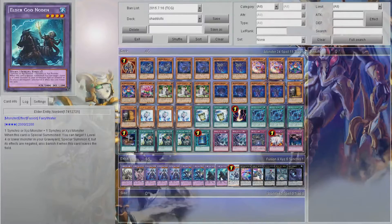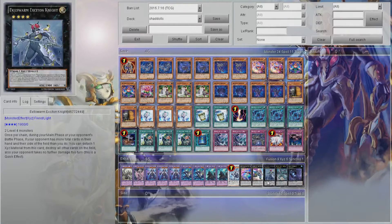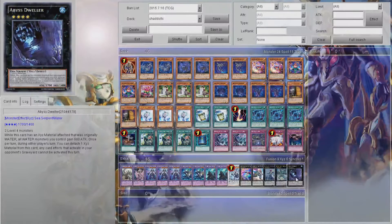We have 3 Constructs, 2 Winda, 2 Nordin, 1 Trish, 1 Performage Trapeze Magician — I'm horrible at pronouncing things — 1 Castel, 1 Exciton Knight, 1 Daigusto Emeral, and 1 Evilswarm Exciton... 1 Abyss Dweller. Abyss Dweller is also really good with Nordin, because it'll come out at 2200 and then it's harder to get off the board.